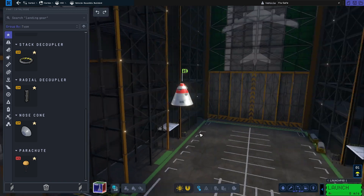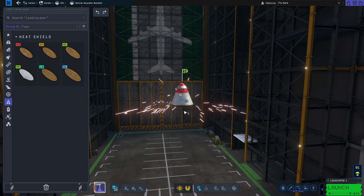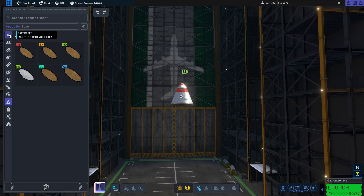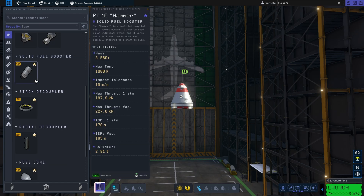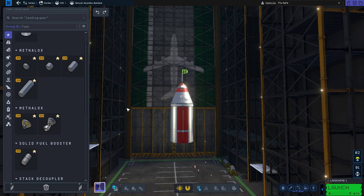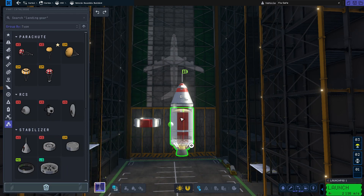If you're a new player and just trying to get into rocketry, the same rules from KSP-1 apply. You want a capsule, a parachute, and a heat shield for re-entry, followed by a stack decoupler. Then we're going to be placing a methalox tank and then the Terrier engine. This is the stage that will be achieving orbit and eventually de-orbiting.